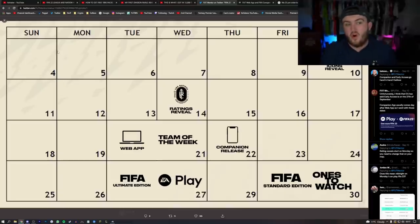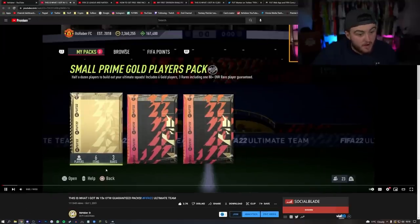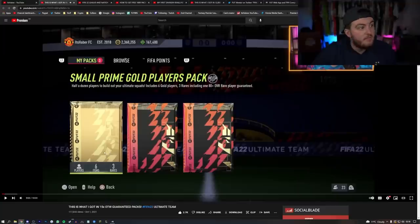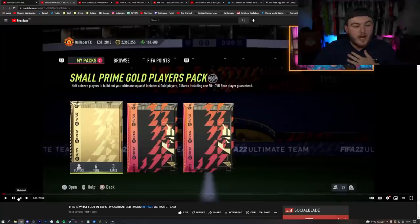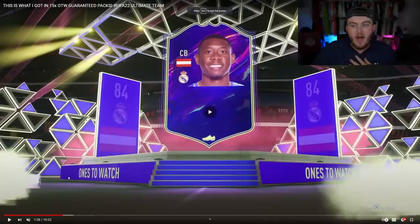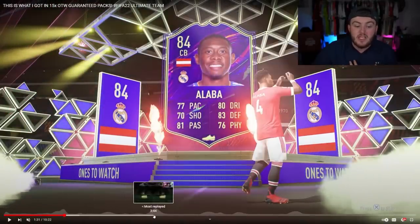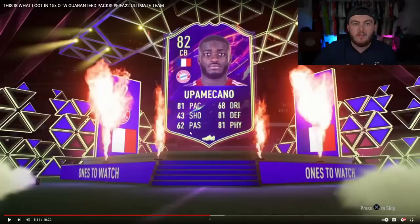On the 30th we'll get the standard edition, and ones to watch as well. Last year the ones to watch guaranteed packs came out on October 1st — they came out pretty much straight away. So when we get the full standard edition on the 1st of October, we should get our guaranteed ones to watch packs. I got David Alaba last year, and with the World Cup and how easy it is for them to upgrade — through league wins, World Cup wins, and so on — I'm really excited for ones to watch this year. We could end up getting some pretty nice cards in our starter teams that can upgrade pretty easily.